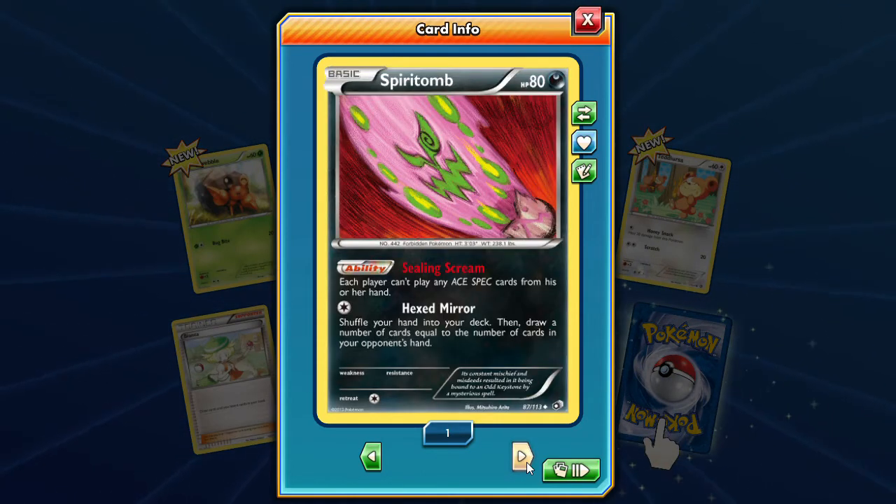Bianca. Crazy looking Spiritomb with that ceiling scream: each player can't play their ace specs from his or her hand. Wow, I wonder if that'd be useful — just pop it down first turn with a nest ball so that your opponent cannot play their computer search. And then Hex Maniac: shuffle your hand into your deck and draw a number of cards equal to the number of cards in your opponent's hand. Kind of fun.